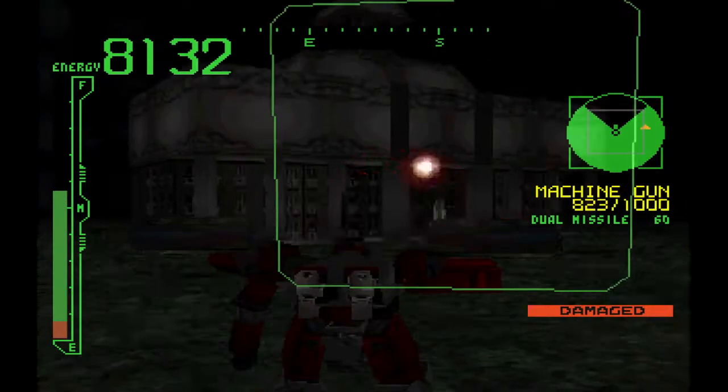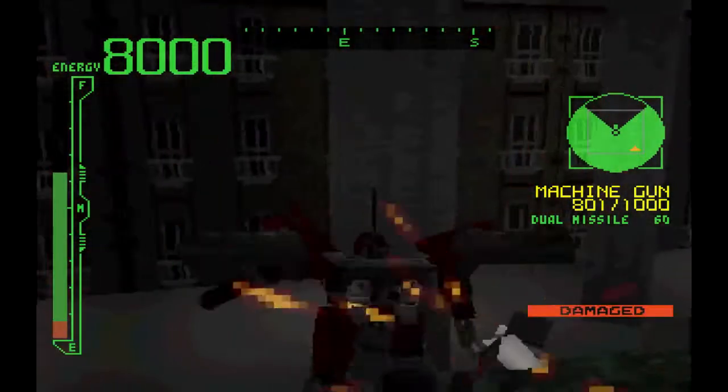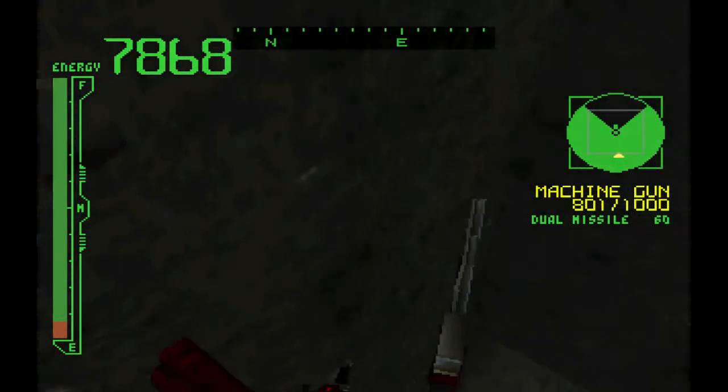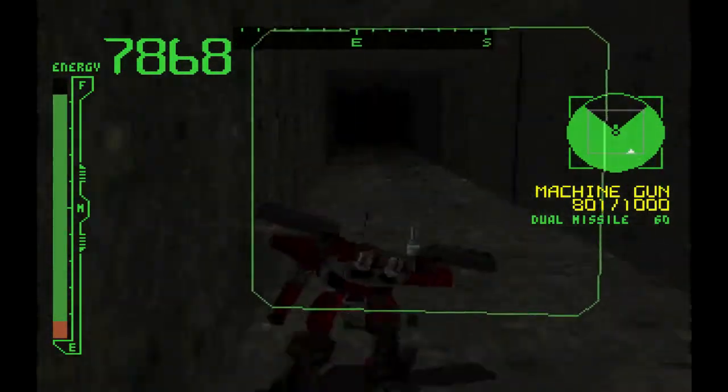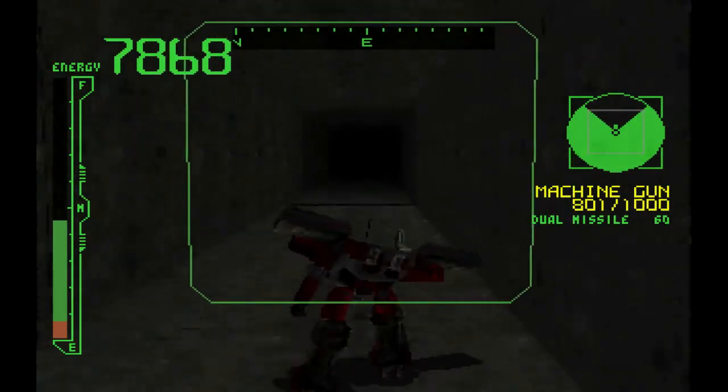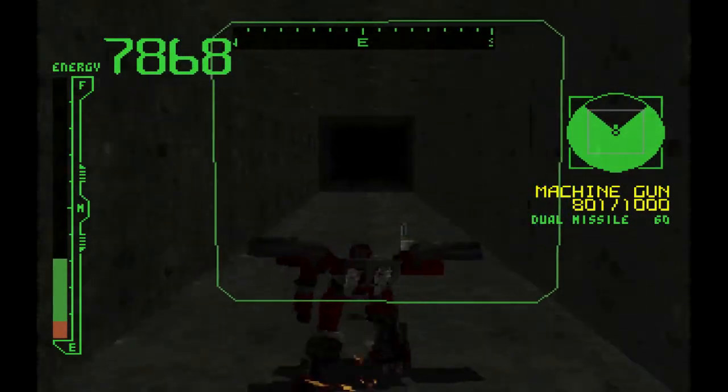Once you do that, you'll find this building a bit southwest to the starting point. Destroy it to reveal a rather peculiar system of tunnels. Once you're in those, head down, take your first left, and shoot the wall at the end of the hall to reveal the room with the part. Just grab it and finish the mission.